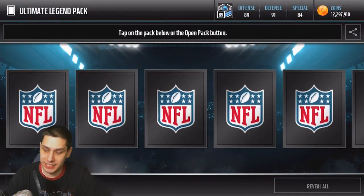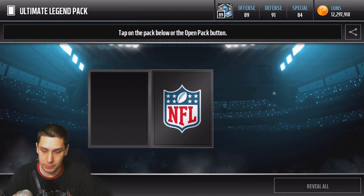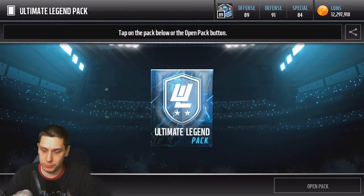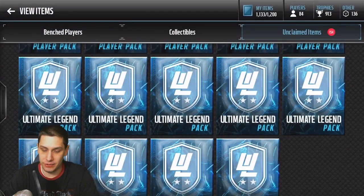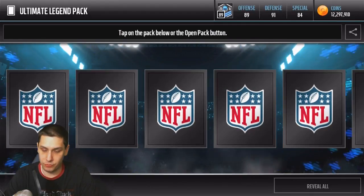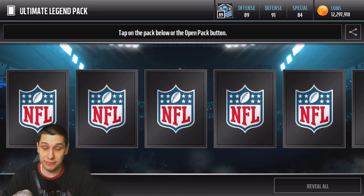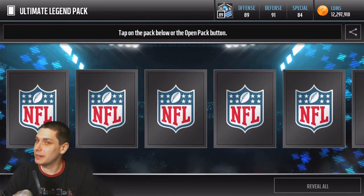We've still got plenty of packs to go and we can still pull one of those year collectibles. It looks like the Docket collectibles might be even more rare than the McNabb ones based on what I'm seeing. Continuing on, we get another position collectible for McNabb — still no year collectible. About four packs left and I really need just one of those year collectibles or the limited edition player, that would be amazing.